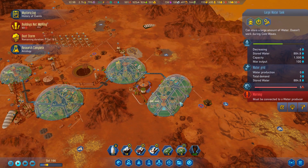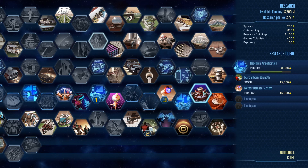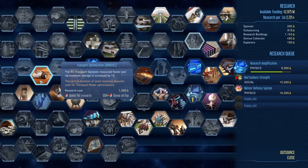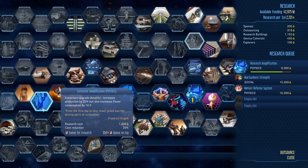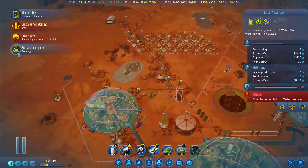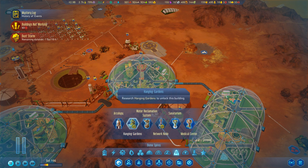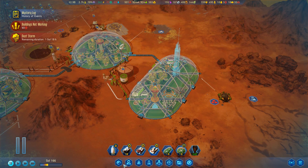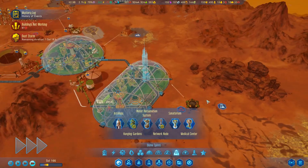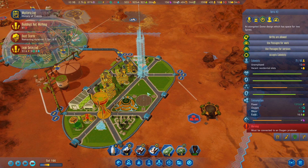We've got some homeless, so we'll have to take care of that. Research finished — let's get the arcology going here. Under spires, get that. How many living quarters is that? 32. And we might need a lot more housing, actually. Which is kind of annoying.